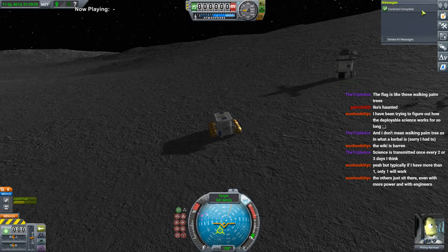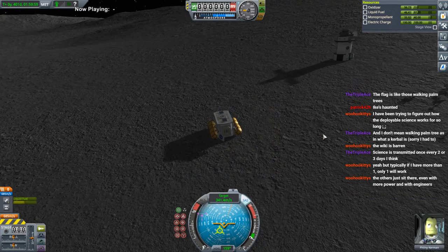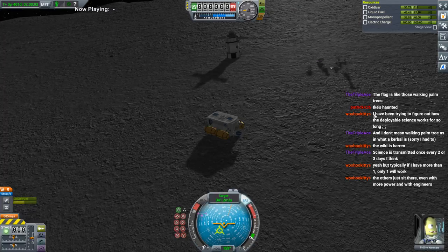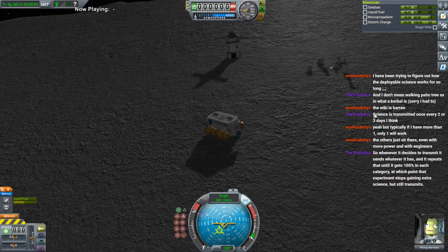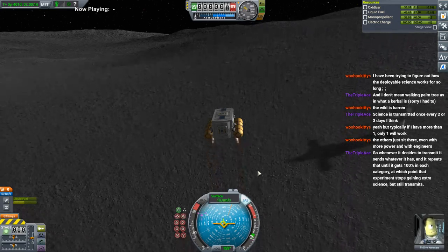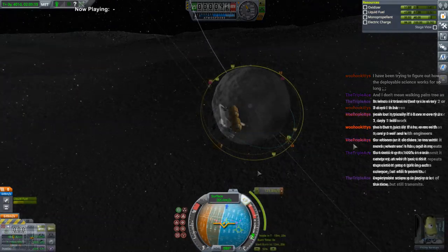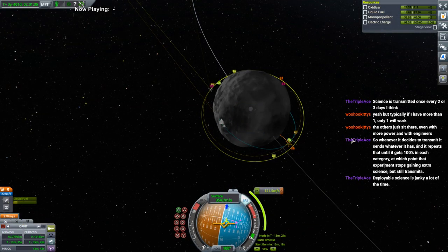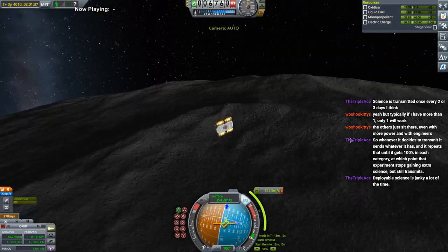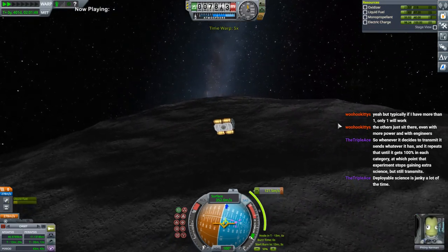Let me make sure to clear my messages so we can see what's happening. We haven't gotten any science from them so far. The ones on the moon and Minbus say that they're all working. Deployable science is janky? Probably — I mean, it's new, and everything new is gonna be sort of iffy.